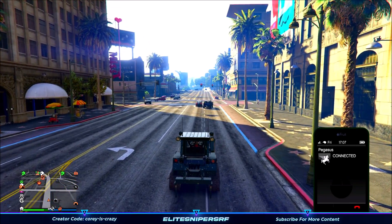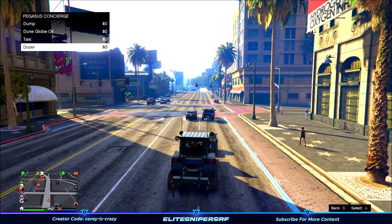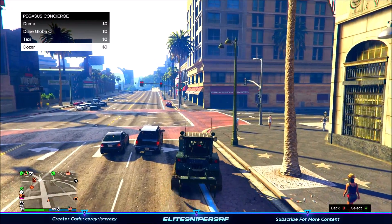Go to Pegasus, then when you ring her go down to Services and underneath the taxi you'll see the dozer. Click on it and it will spawn in the nearest place to where you actually are on the map.